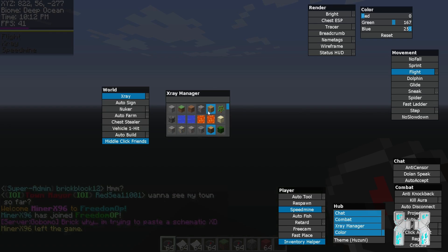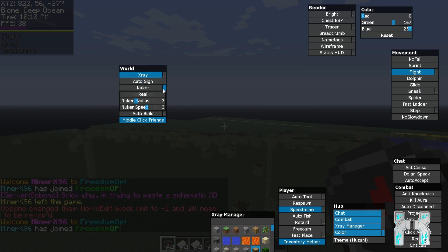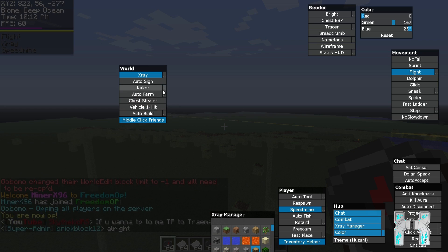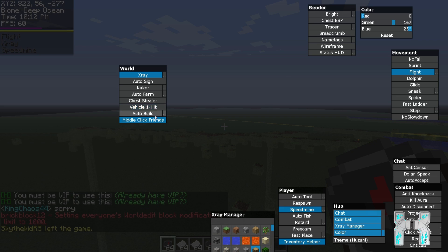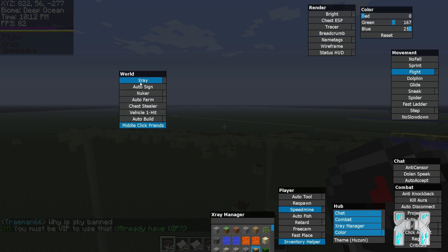The x-ray manager only needs to be set up once and it will save your settings. We also have auto sign, a nuke with different modes including nuke radius and nuke speed, and you can choose between real and instant nuke. There's auto farm where you can choose what items to harvest and whether to replant. We have a chest stealer which takes everything out of a chest, but requires VIP. There's also auto build where you choose blocks and it automatically builds a structure if you have enough blocks.